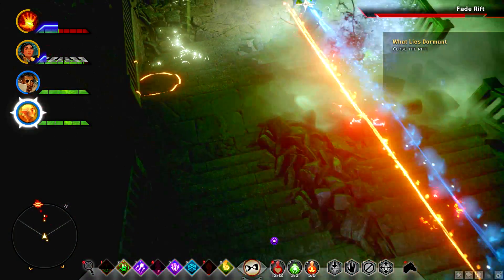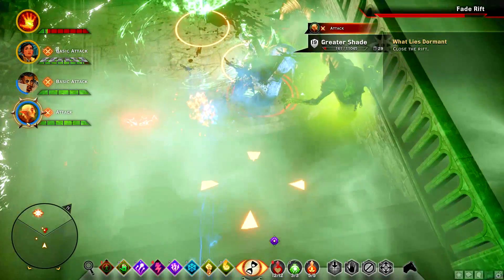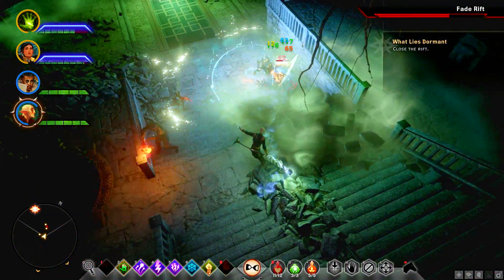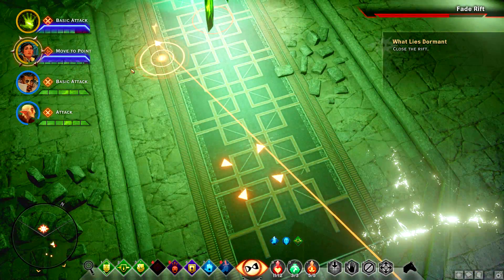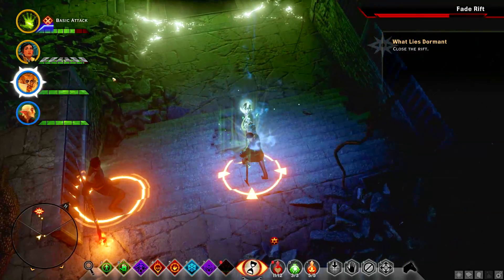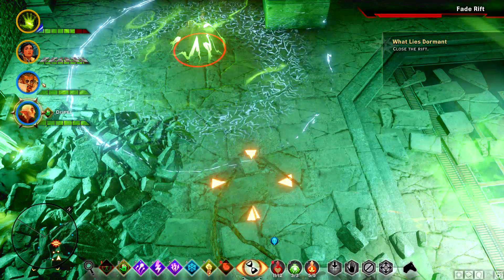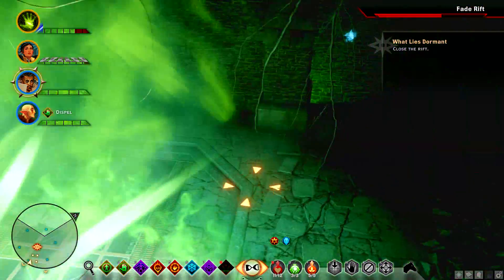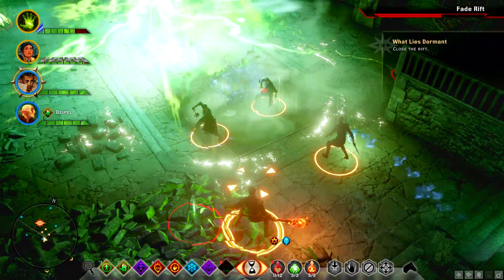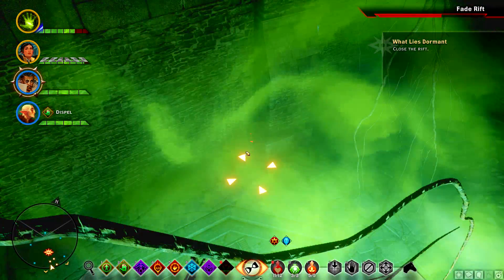Let's get my guys in a little more so they can despell the rift later. My guy died — I don't know how that happened. Let's get Cassandra towards the middle so I can direct her. This rift looks horrible — it's a bitch. Look at this one, it's in the wall! What kind of bullshit is that? Let's despell — are there any bigger ones? This one's in the wall too. I'm going to try and despell this one.